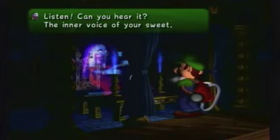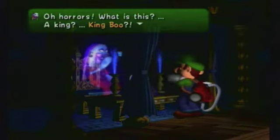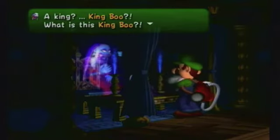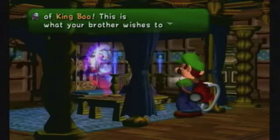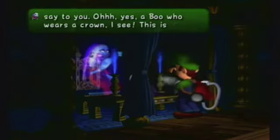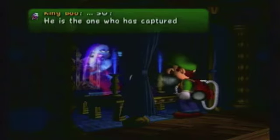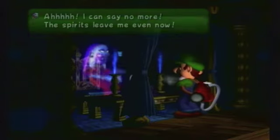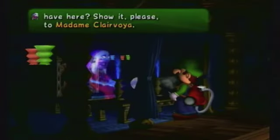Can you hear a dangerous voice? Your sweet beloved Mario - oh horrors, what is this? A king? King Boo! What is this King Boo? I do not understand just what he means, but beware of King Boo. This is what your brother wishes to say to you. A Boo who wears a crown - this is King Boo. So he is the one who captured you, Mario. She can see no more, so let's speak to her once more.